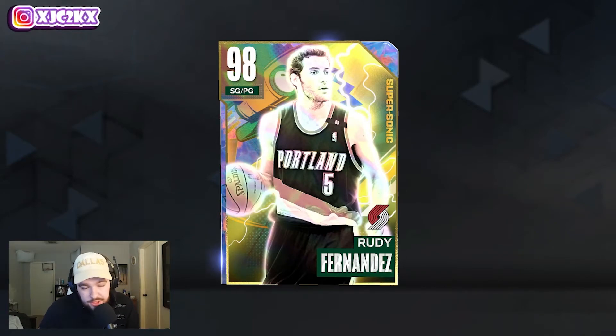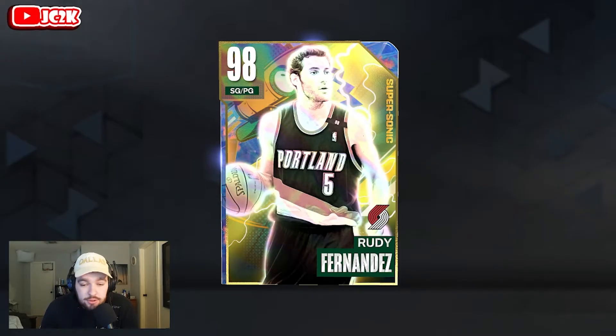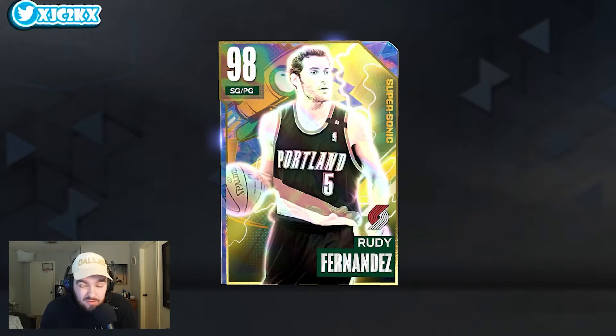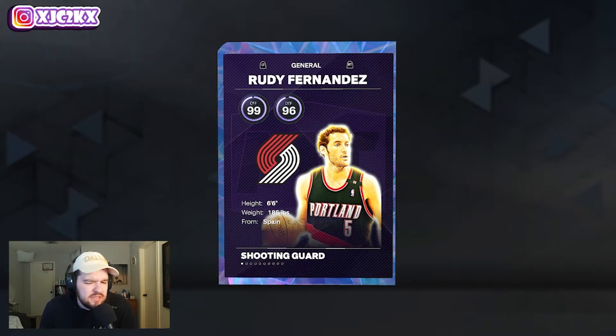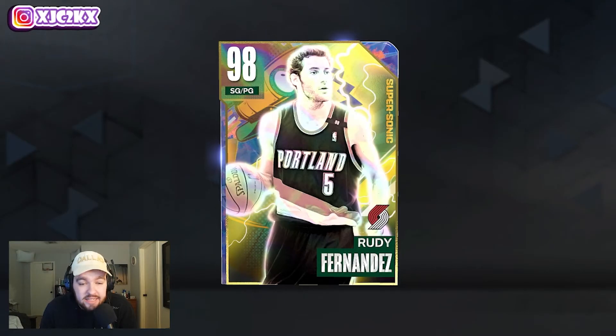Yo, what is good YouTube and welcome back to another JC2K video. Today we're doing gameplay with the brand new Galaxy Opal Rudy Fernandez, who looks like an absolutely awesome option at the point guard position. One of the best budget PGs considering he's already under 40,000 MT, which I think is an absolute steal — I'm recording this after he's been out for 25 minutes. He's only 6'6", not the tallest point guard but definitely tall enough to compete.